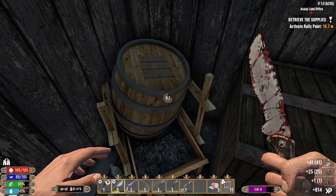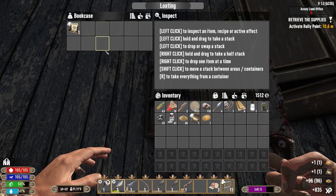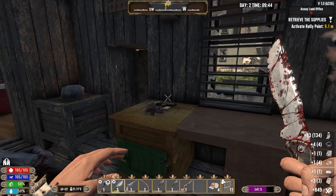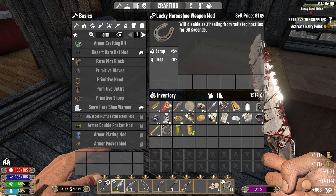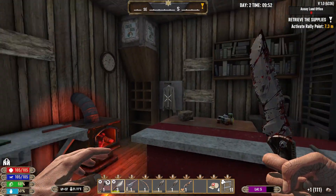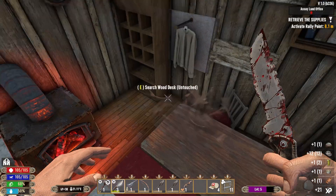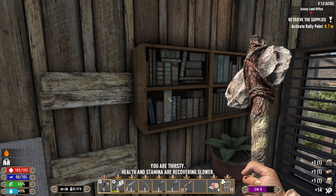What's that - that looks cool. It's a cement mixer. Plenty of book cases - got some medicine, some ammo, and a horseshoe. The horseshoe will decrease self healing - oh it's a weapon mod. The horseshoe is for the radiated zombies. That's kind of cool.